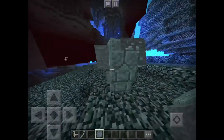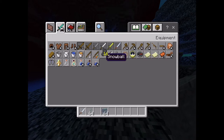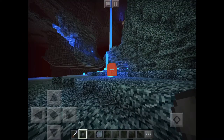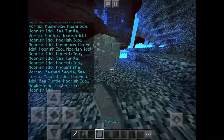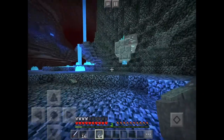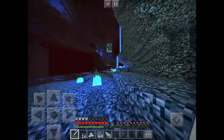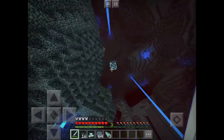Next we have the vortex, which is like a bunch of swirling blocks and is a hostile mob. I'm going to fight it but this time I will be more prepared — let me grab a chest plate. By the way, these snowballs can strike lightning when you throw them at something. The vortex is basically a blaze but it shoots these glowstone projectiles. When you kill it the projectiles don't die, so you have to kill them separately. That's the vortex.